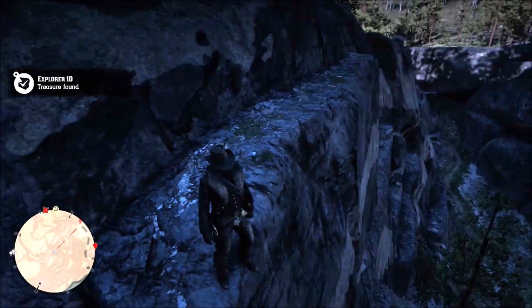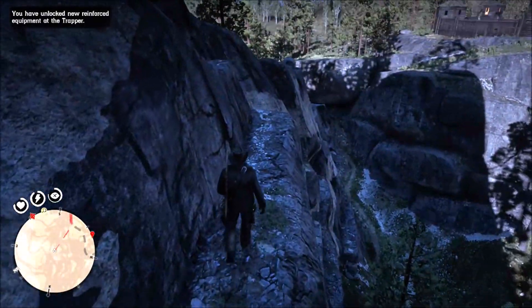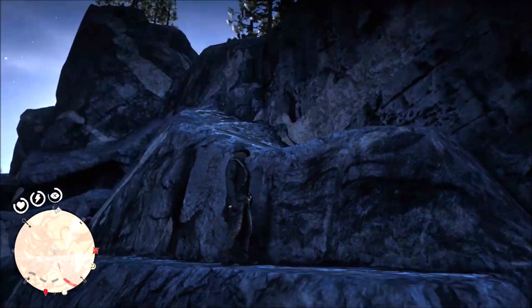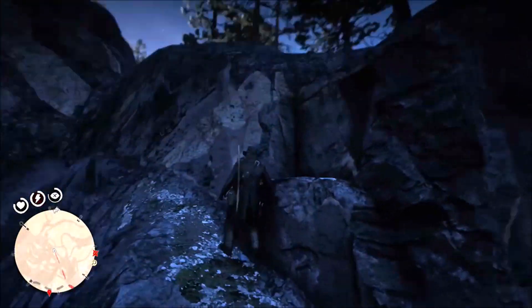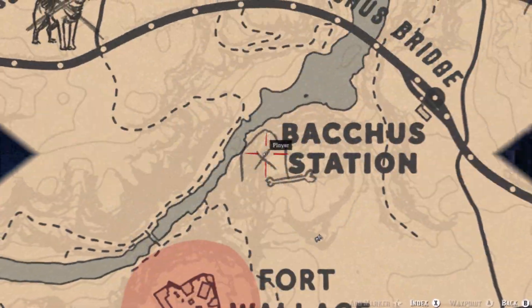Now it's time to get out of here. Continue dropping across some of these ledges so you can make your way back out without dying and having to respawn again. Once you get over here you can climb back up to where your horse should be waiting for you. Get ready to head off to the fence and go make some money.